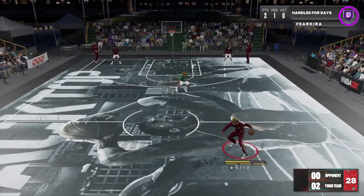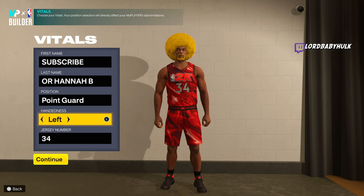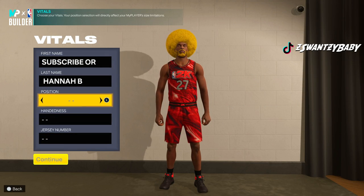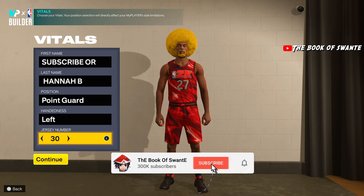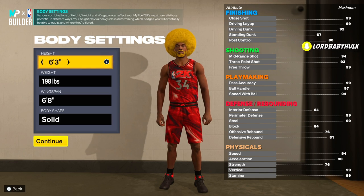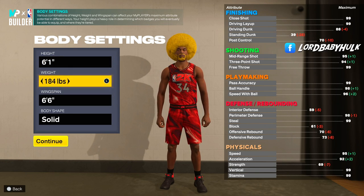I've been hip, now here we go. I have so many builds, but yeah man let's get into it. So — point guard, left handed. Now look, this is gonna sound crazy, but you're gonna make him 6'1". There's a lot of different versions of this build.